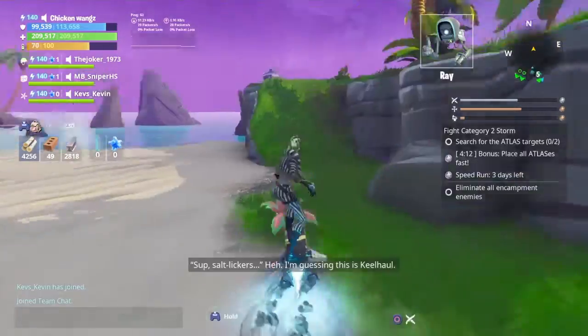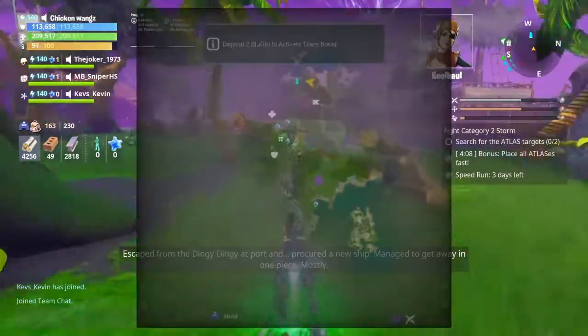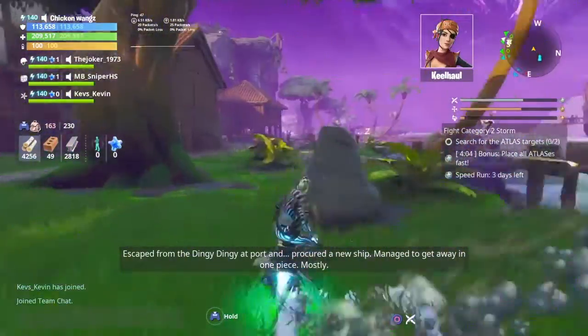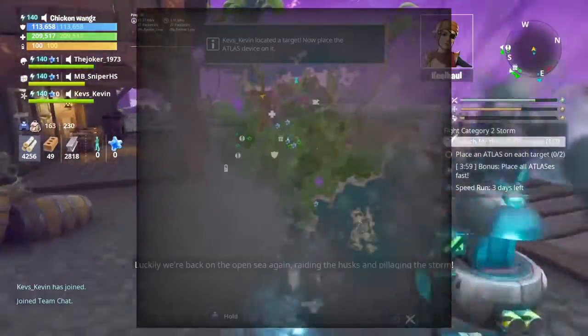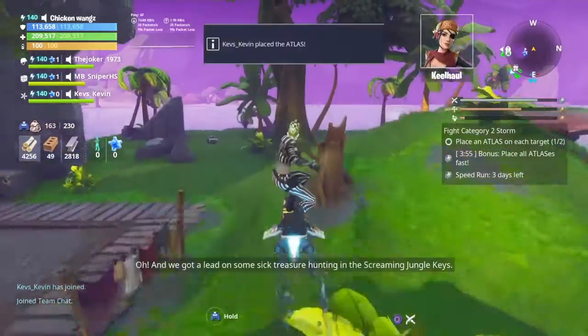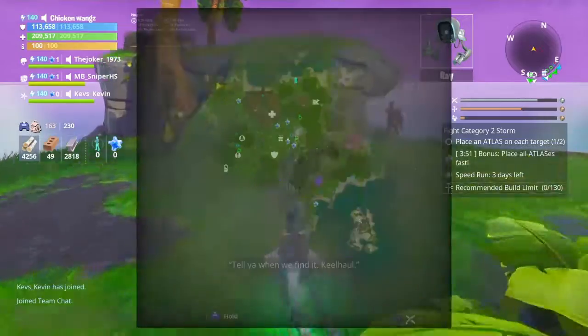What's up salt lickers — I'm guessing this is Keelhaul. Escaped from the dingy-dingy at port and procured a new ship. Managed to get away in one piece, mostly. Luckily we're back on the open sea again, raiding the husks and pillaging the storm. Oh, and we got a lead on some sick treasure hunting in the Screaming Jungle. We'll tell you when we find it. Keelhaul.